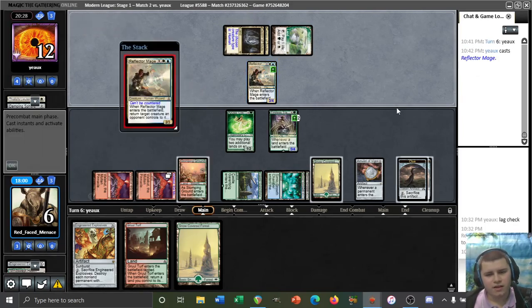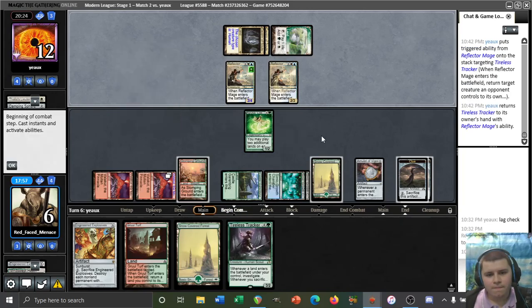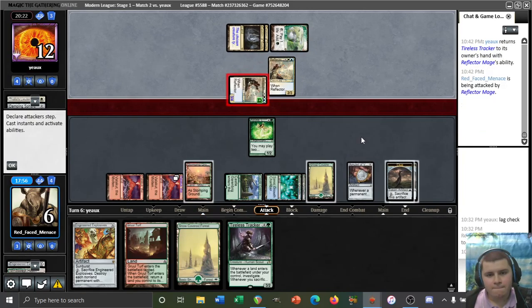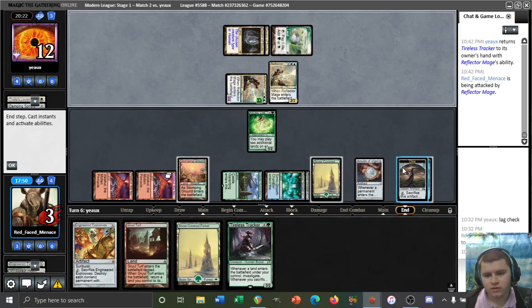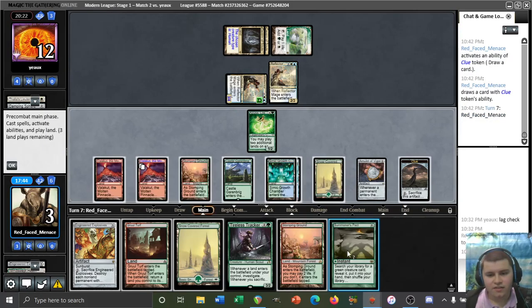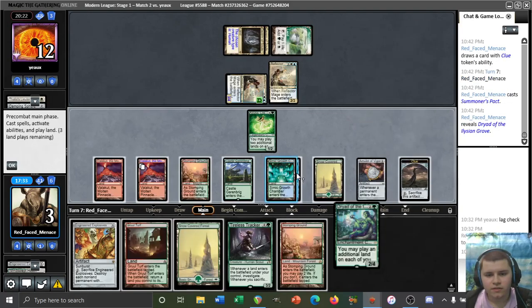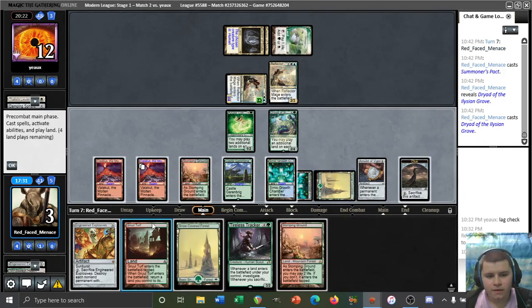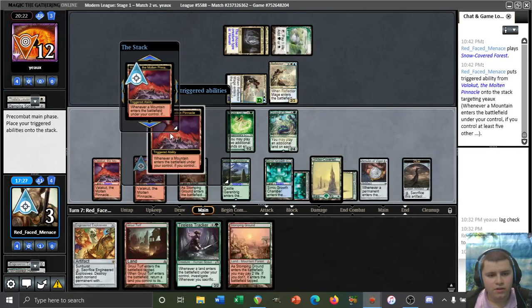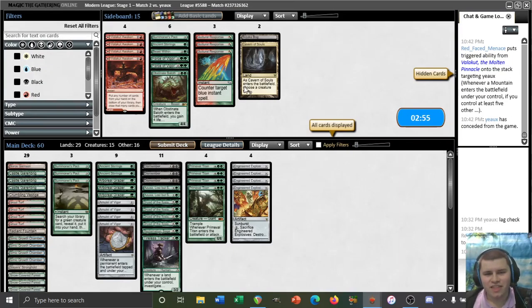Another Reflector Mage — come on! All right, we're still not dead. I still think we need to keep Azusa in play. Let's crack this clue immediately. Titan? Nope. Titan — there we go! We might also be able to just kill them with Dryad with a two-three via a billion land drops. Yeah, let's just go for the Dryad and kill them outright. Let's start with a land drop — man, this Tracker won the game! This Tracker was a huge deal.